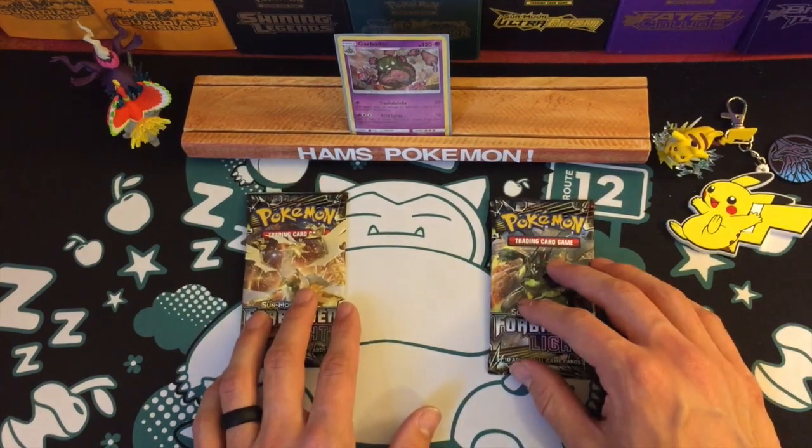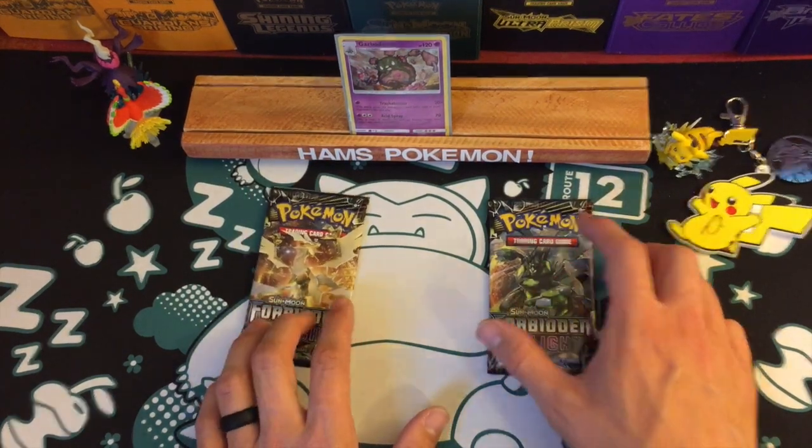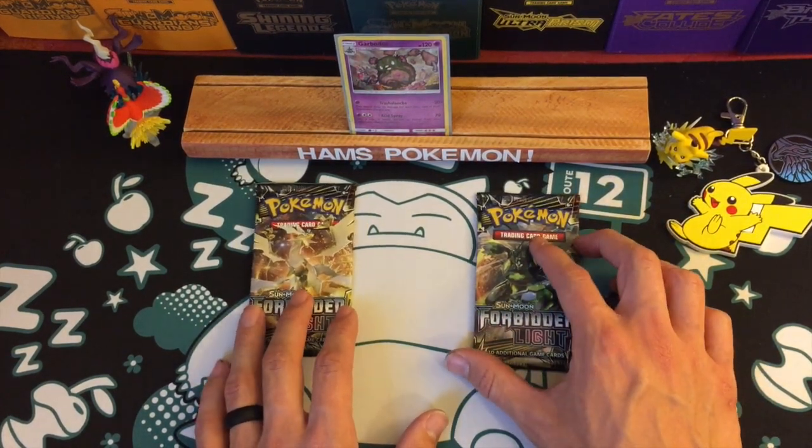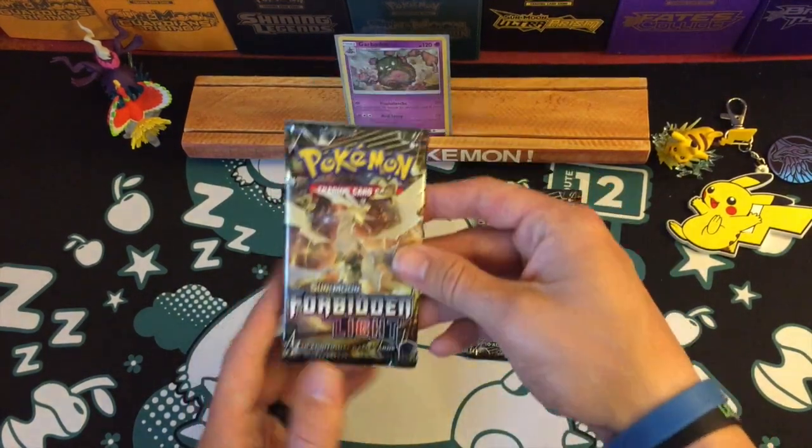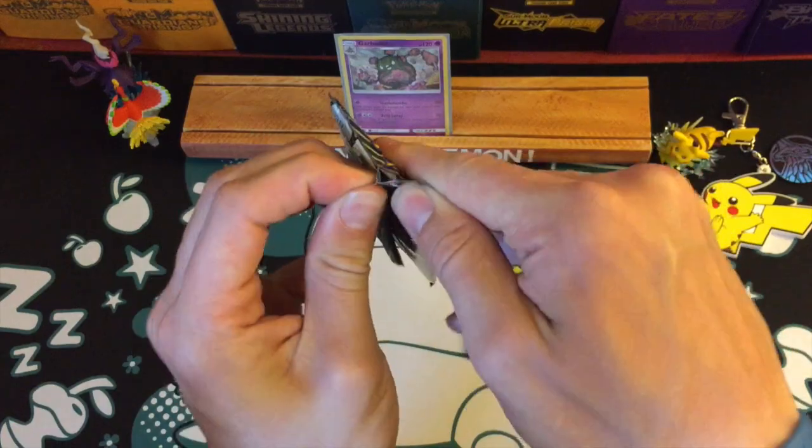The reverse is a Wobbuffet Uncommon and an Alolan Ninetales Regular Rare, unfortunately. I saw the green card code and knew that there would be nothing in it because Burning Shadows and Crimson Invasion both have a green code - obviously you weren't going to get anything. So on to the two packs that I think most people will be most interested in: the Forbidden Light packs.